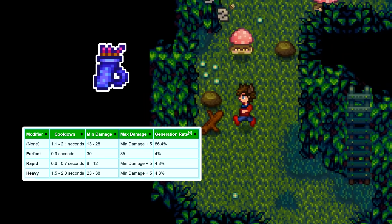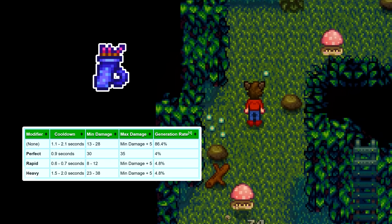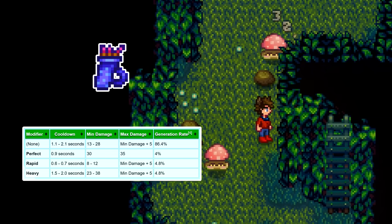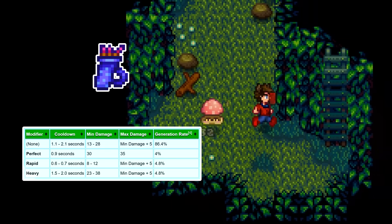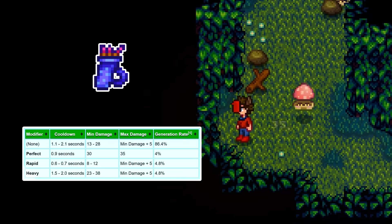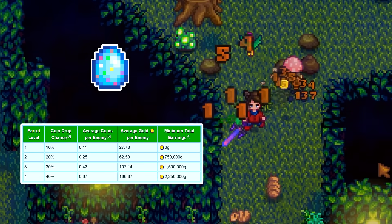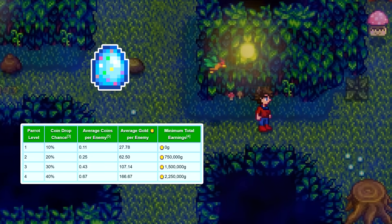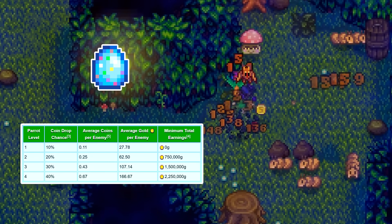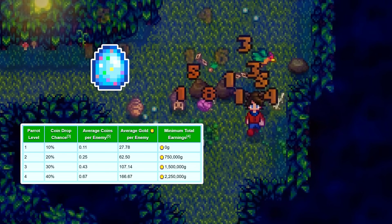The magic quiver shoots magic arrows at nearby enemies. Not only are the stats themselves variable, but the magic quiver has a few different variants that affect how those stats vary — you can see all of the specific stats in the window on the left. And last, the parrot egg: it gives enemies a chance to drop 250 gold, and the chance is dependent on its level — 10%, 20%, 30%, and 40% for levels 1, 2, 3, and 4 respectively.